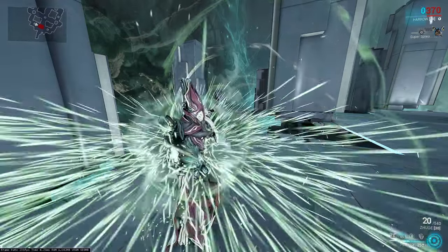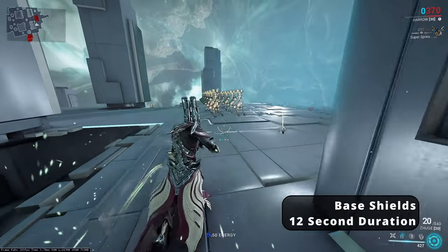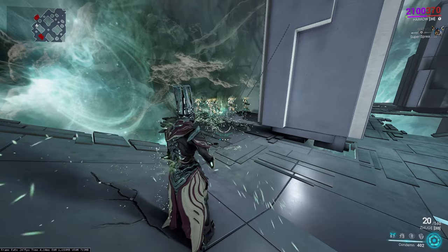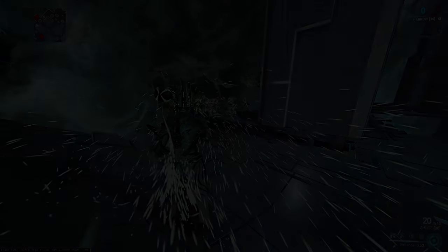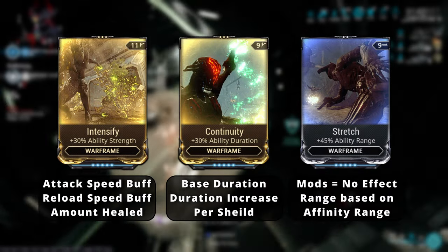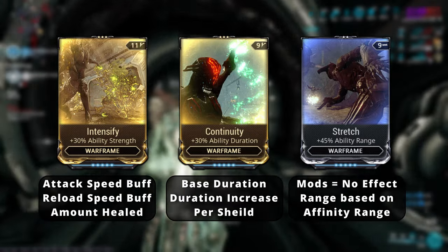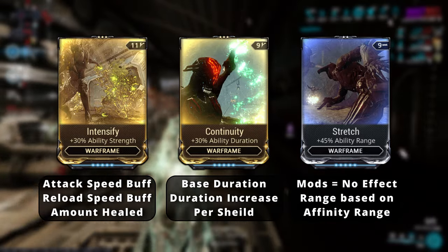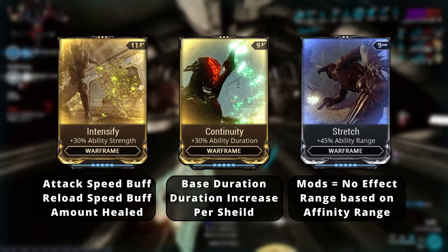The duration of the Penance buff is based on the amount of shields you sacrifice. If you only have regular shields the duration is relatively low, but if you buff up shields with Condemn it'll be significantly longer. Attack and reload speed increase and healing amount are affected by ability strength. Base duration and duration per shield sacrificed are affected by ability duration. Ability range has no effect on Penance, but anything that increases your affinity range will also increase its range.